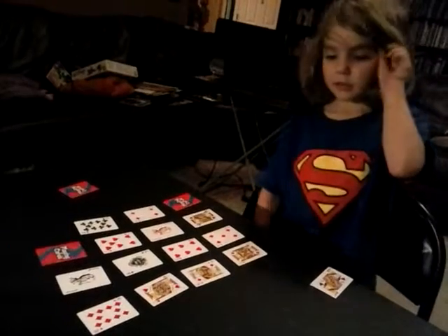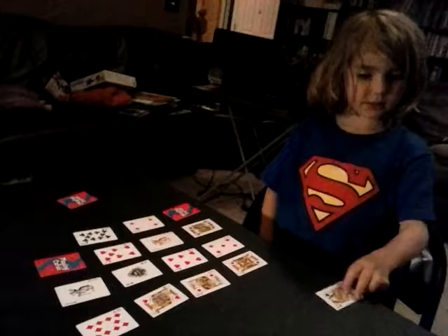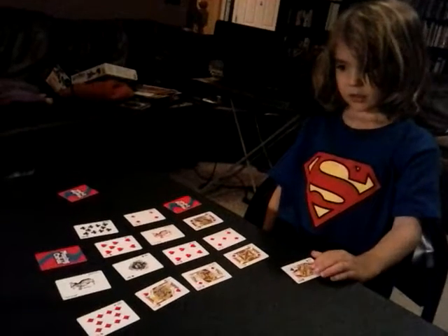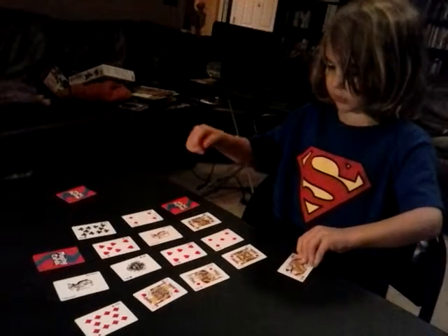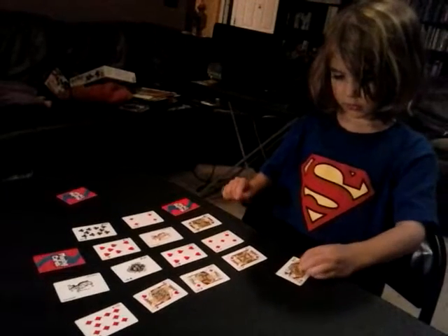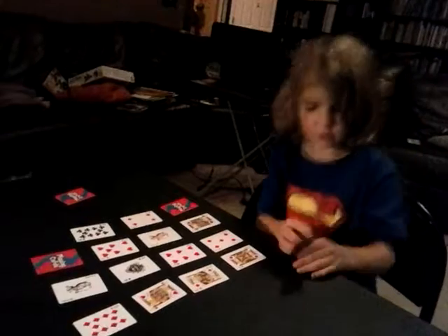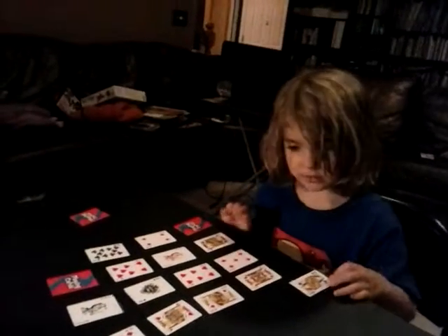Well, at the end of the game if you're still next to the King, that means you have to put the Queen there. So if I'm next to him, I don't get to keep her. I can't play the Queen — just keep her until the end of the game.